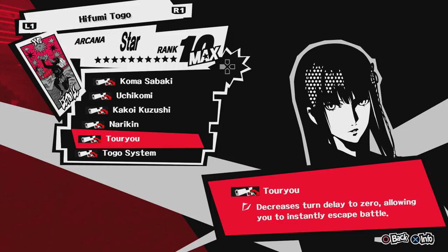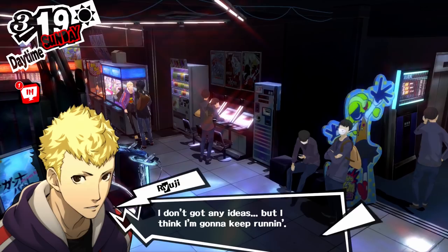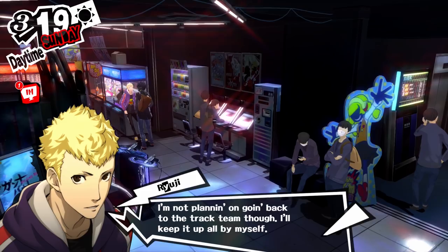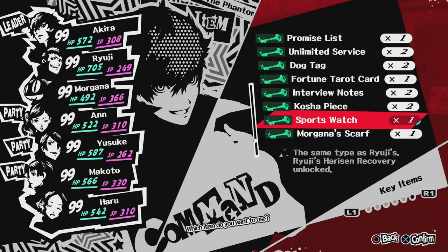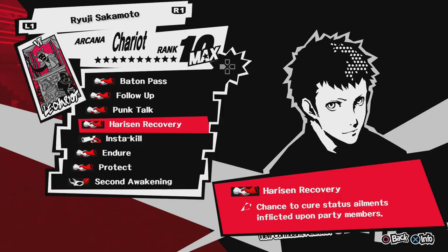Next up is Ryuji, my favorite party member — I think he's the best party member in the game just because of his damage output, it is ridiculous. When you max out his social link, you get the Sports Watch, which gives you Harisen Recovery, an ability that every party member has. When someone is inflicted with an ailment like despair, there's a chance he'll cure it. That's really helpful to have at the beginning of the game. If you want it, go ahead and get it, but I don't feel like it's mandatory.